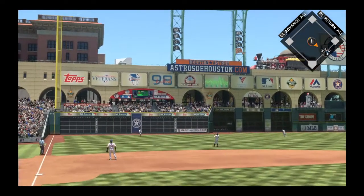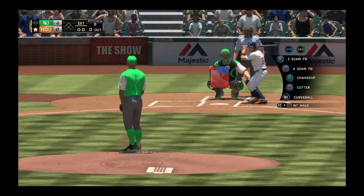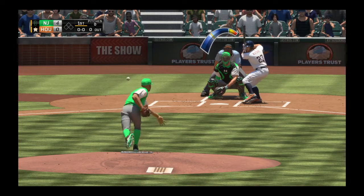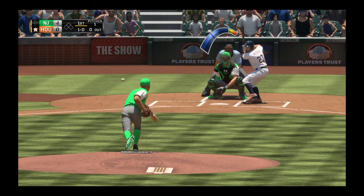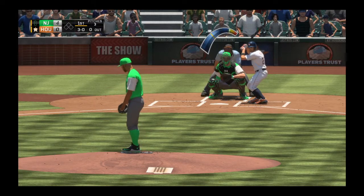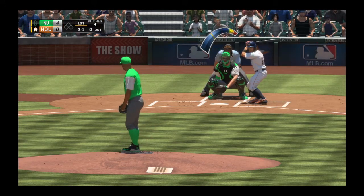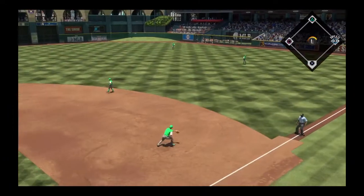Fly ball to straightaway left, Rasmus has it in his tracks, no trouble with this one and the inning is over. Here comes the second baseman Jose Altuve to get things kicked off in the home half of inning number one. He'll start him with a changeup but it's taken for ball one. And he won't bite at that one either, it's two and oh. Too high and it's three and oh — this is a guy that's gonna be happy to take a walk, so I'm a little bit surprised they haven't challenged him more from the mound. Hit sharply toward the right side and that's a base hit, so the leadoff man's aboard to start off the home half of the first.